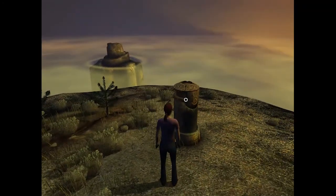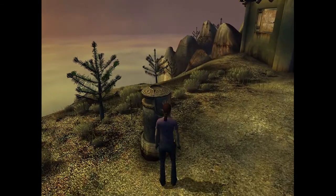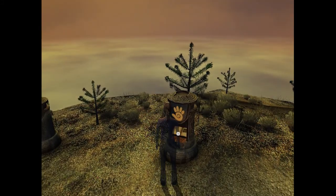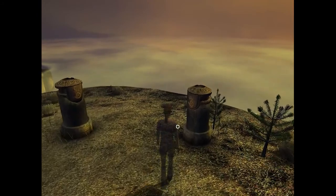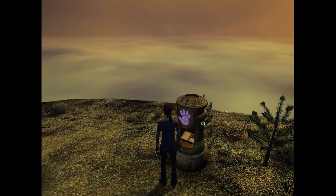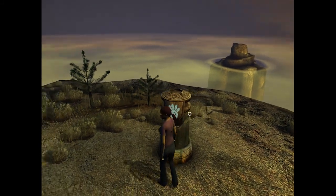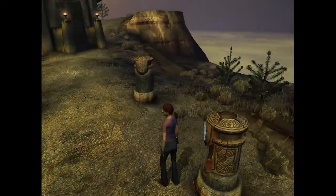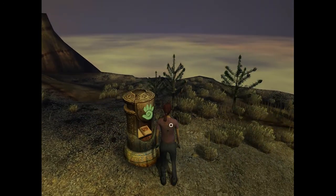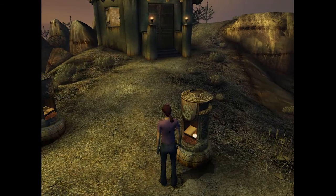It looks like we have four pillars. We have an orange book, a purple book, a blue book, and a green book. I recognize this - we're going to visit all of these ages at some point.